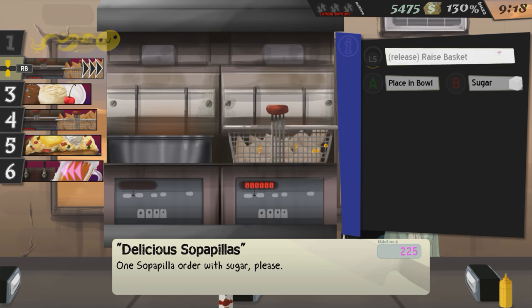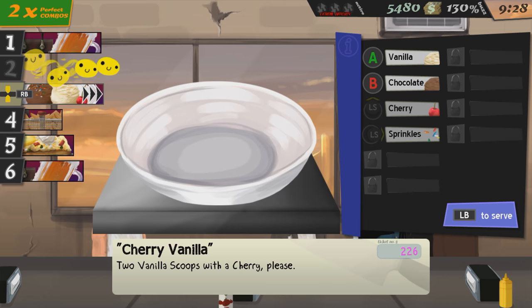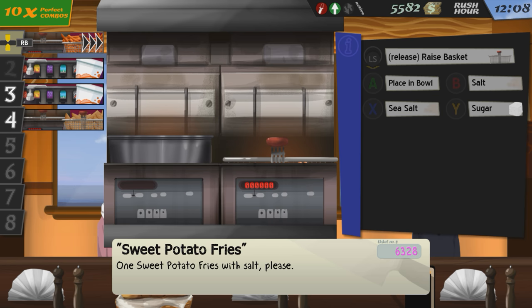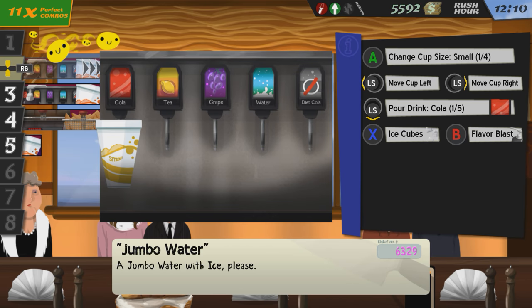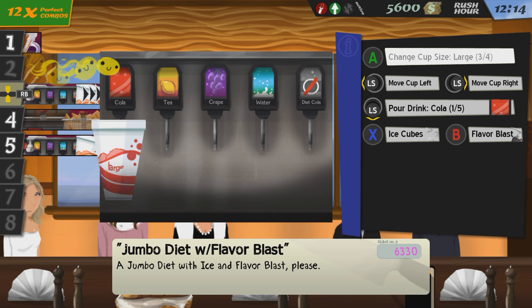A higher buzz means you will have more customers, and that will mean more money, which means you can upgrade your food and tools, which in turn gets you more money. But here's the catch: upgrading foods makes them harder to cook, as they introduce more factors and more recipes along with it.